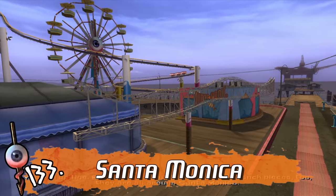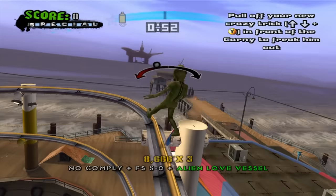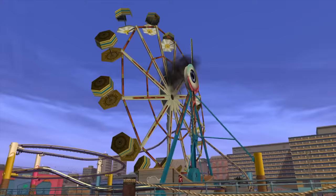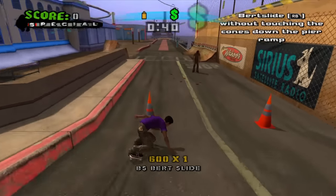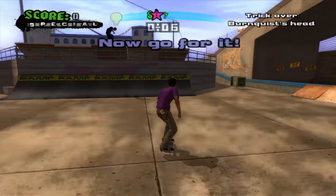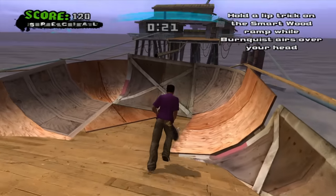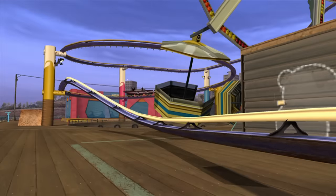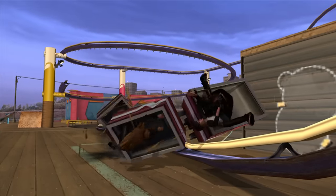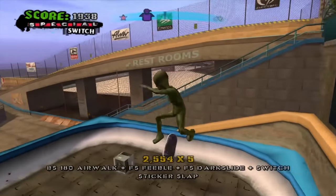Now here is one that's bound to rustle some feathers: Santa Monica from American Wasteland. This area includes several memorable story goals from the series, with an alien grind to bring down the ferris wheel and destroying the building and the stairs. But have you ever actually skated this level for a significant period of time? There is nothing to do here. This is the definition of a level built for the objectives instead of being complimented by them. Aside from the grind and mini quarter pipe out over the ruined shack and the roller coaster grind, before it gets ruined, there is just no interesting skate terrain here.